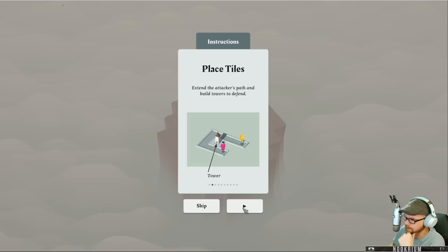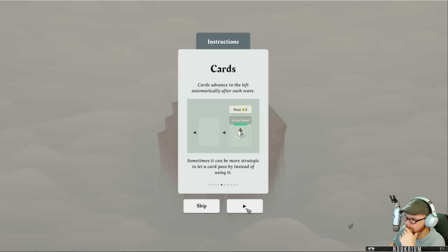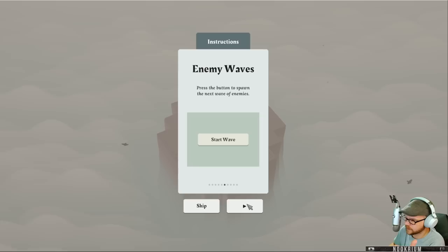Protect the compass stone from waves of enemies. Extend the path, build towers. Each time we'll get cards. We can spend two gold to skip a card if we don't want it. Cards advance to the left, so that one goes to the next — that'll be the next card we get next turn. Start the wave, get income after every wave. We have income, we have bridges.